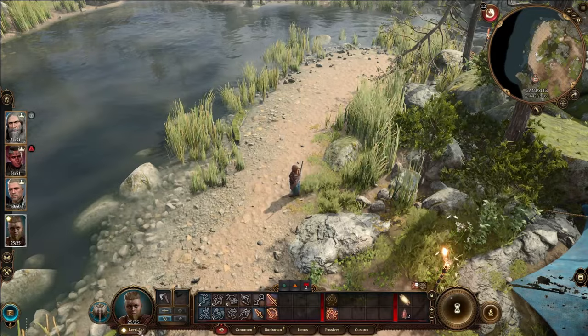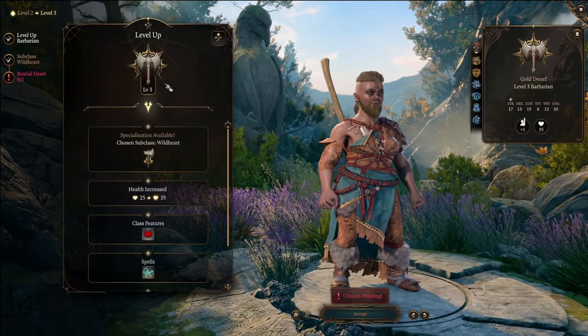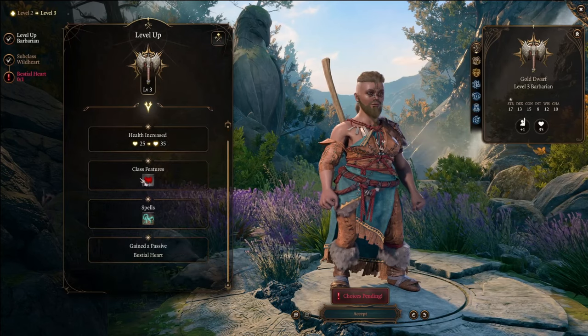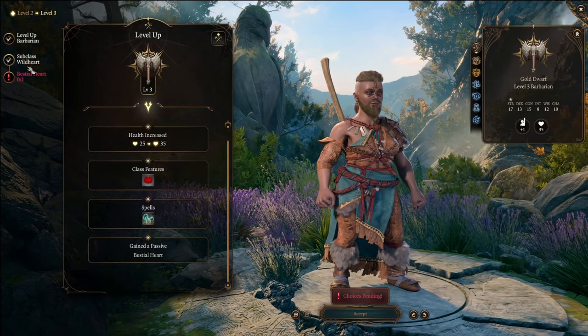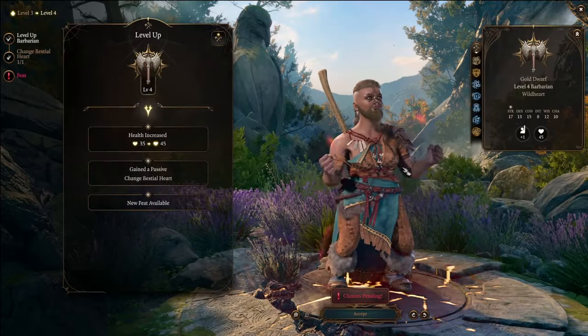Now we're going to switch back to our hireling again — they still have another level. Take them up to level three, do whatever you have to do to apply level three. It says we have to do this, just pick something, doesn't even matter, level up — they're all excited.